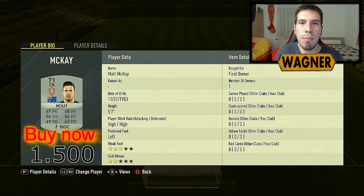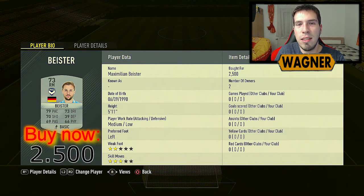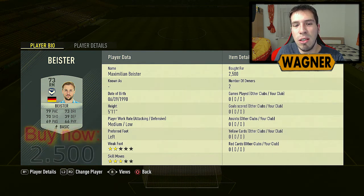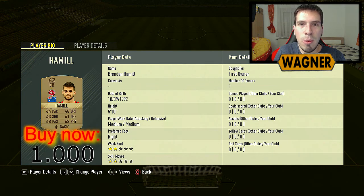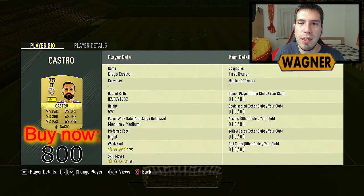Then we have McKay, worth 1.5k. Also Maximilian Beister, 70-rated — he is the most expensive player in this whole challenge. Also Hamel at 1k. And then we have Castro, our striker, at 800 coins.